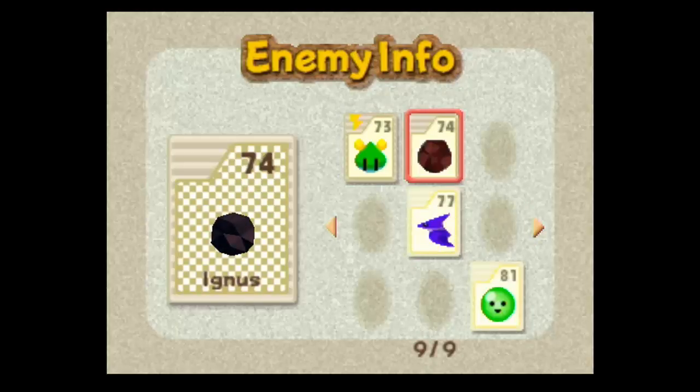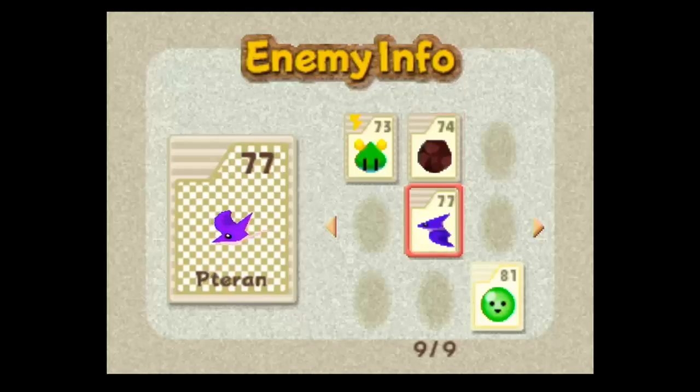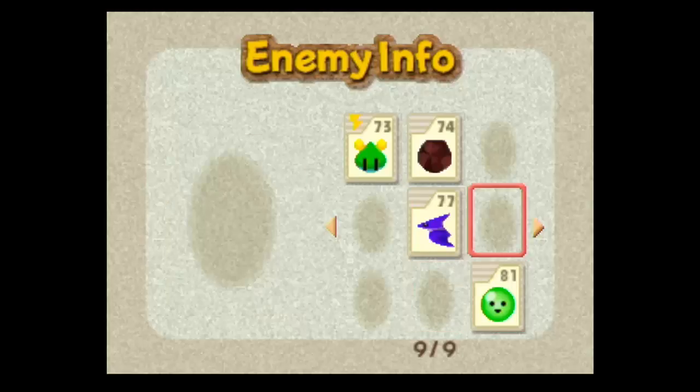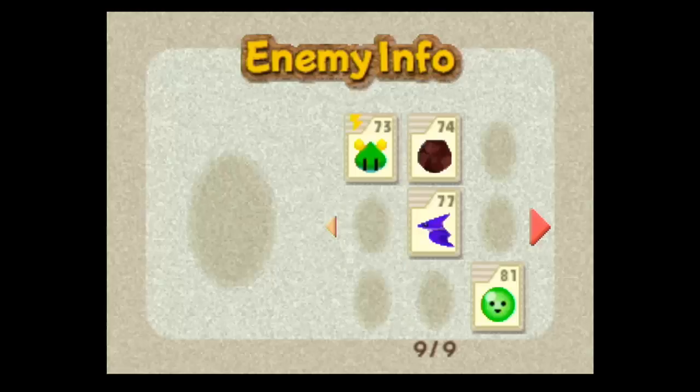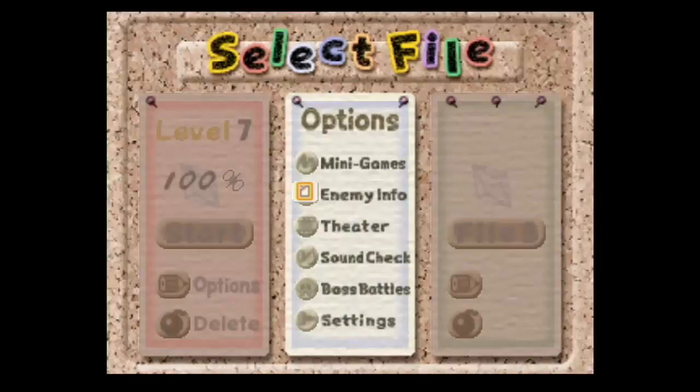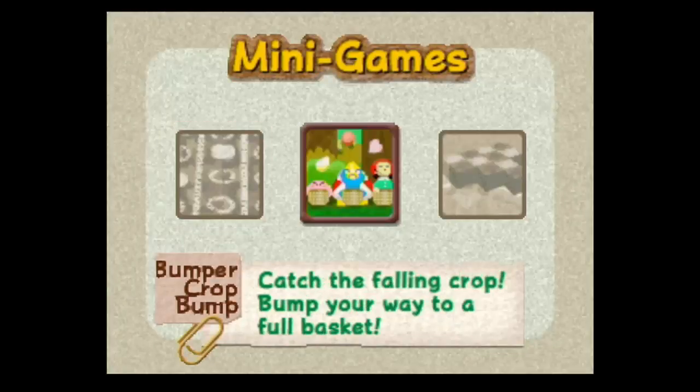There's Ignis — that's just a rock, I don't know why it's called Ignis. And then there's the Terror, and that's it — nine pages total. There are a lot of enemy cards and I'm not going to grind them all out. Instead, I'm going to play all the mini-games. We've got three of them: 100 Yard Hop, Bumper Crop Bump, and my favorite, Checkerboard Chase.